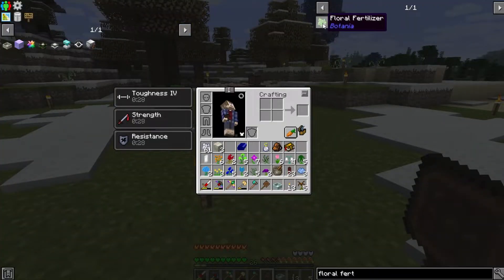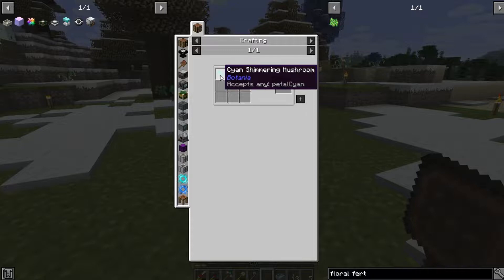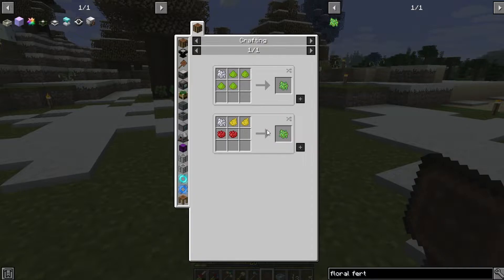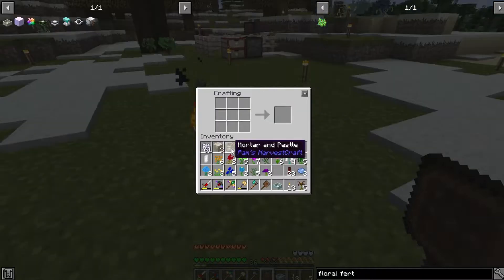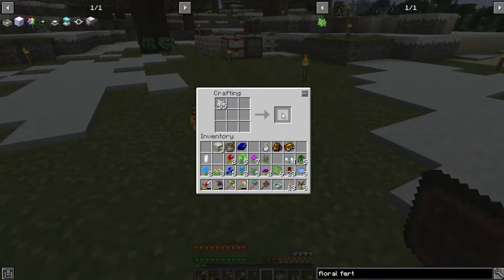If you do not have them lying around, you can make floral fertilizer. You can either do it using gray floral flowers which are ground up — the ground up petals from the flowers using a mortar and pestle, either the Pam's Harvest Craft one or the Botania one. They're both pretty close to the same, or using red and yellow dye in this pack to jumpstart you into it, and then some bone meal. Usually what I do is bootstrap in by picking whatever flowers are nearby, taking the colors I don't need, grinding them up into powder, and using that powder to make fertilizer so that I can get more flowers. It's usually pretty self-propagating.